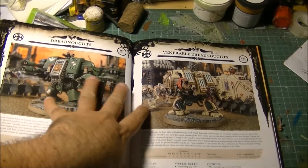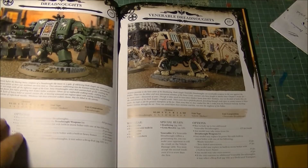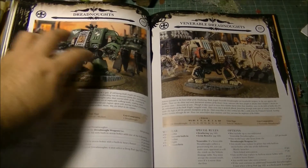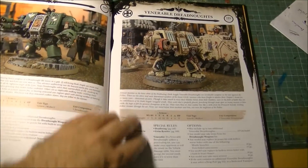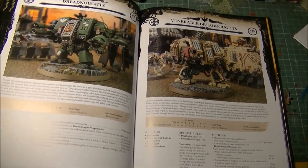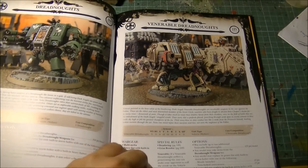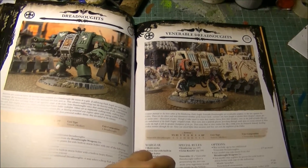Then we have the two Dreadnought options: the Dreadnought and the Venerable Dreadnought. As with Space Marines, they can now go in formations — a squad of three Dreadnoughts. The Dreadnought costs 100 points and the Venerable costs 125 points. Venerable Dreadnoughts still have Grim Resolve, which means they can do Overwatch at Ballistic Skill 2. They are not bad options — they have all the weaknesses and strengths of any Dreadnought.